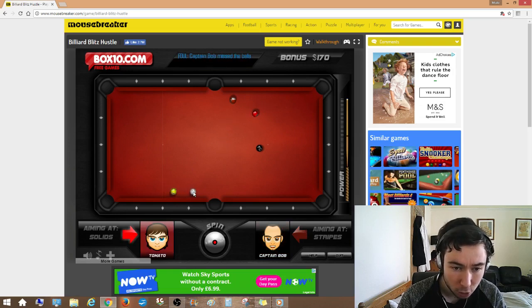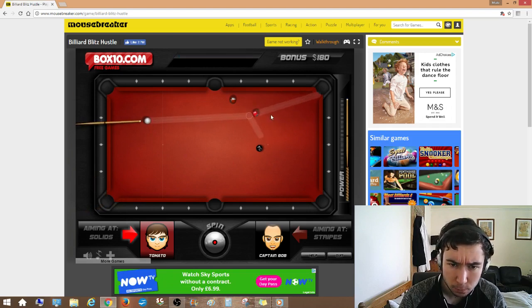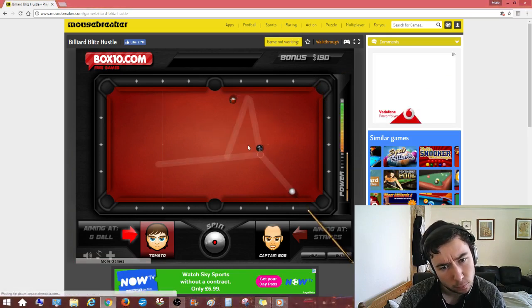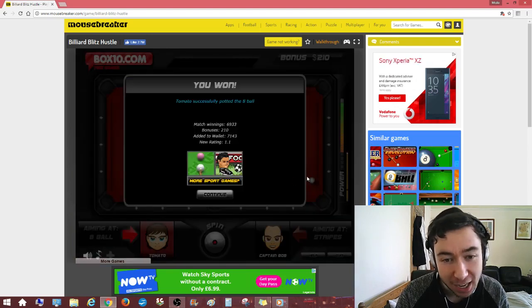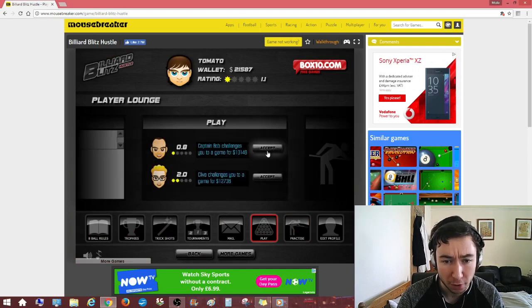So I got control over the cue ball. I can position it where I like, because this is American eight ball rules — you can pick up the cue ball and position it where you want. So I could do a trick shot here and earn some bonus money. Like that. Oh my god, that is so lucky! Okay, so I earned a little bit of that money back. I think I'll play him one more time to earn a little bit more.